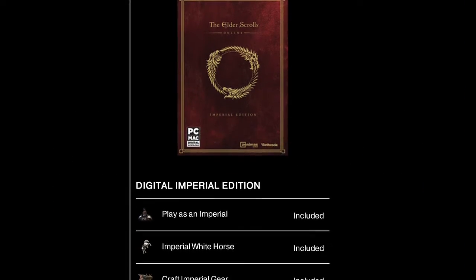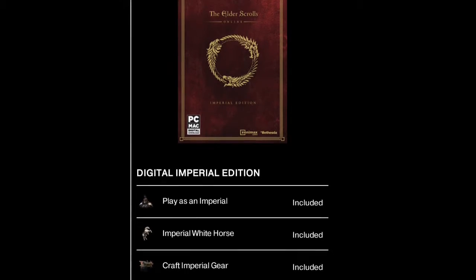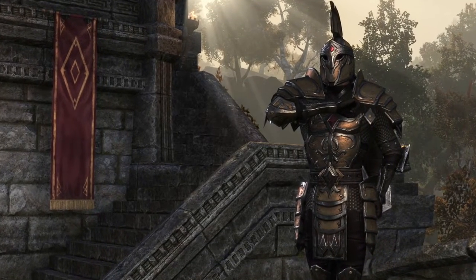With the Imperial Edition you get the Imperial race, you get the Imperial White Horse, and with the Imperial race you get to craft Imperial gear.